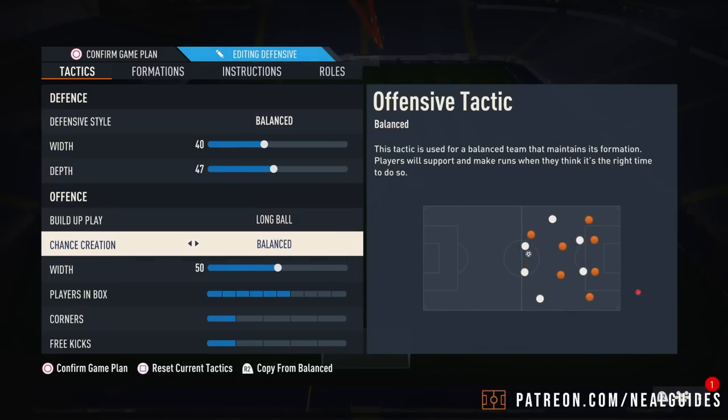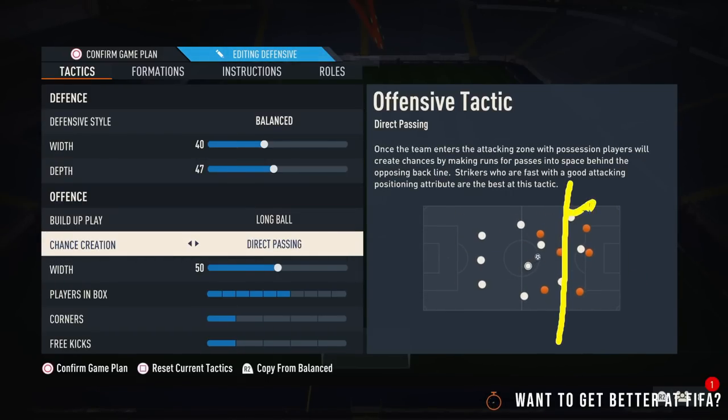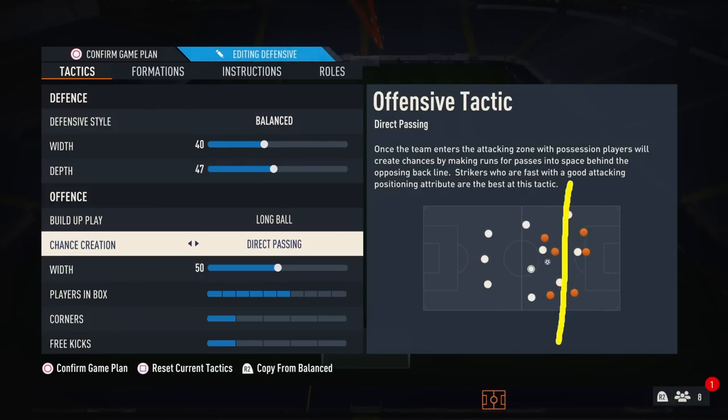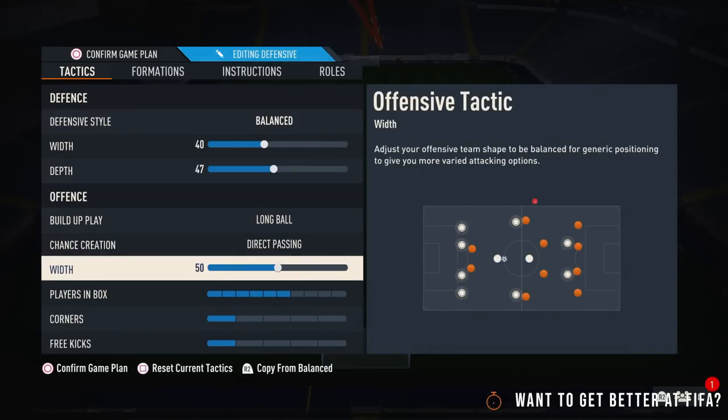Then chance creation. I would say direct passing is really the way to go in the final third. Some of you on old gen may prefer forward runs — I always did prefer forward runs — but on new gen definitely direct passing is the way to go. Don't forget you actually attack with a five-player attack line — basically these five players and then the CAM just behind. Direct passing works very well with this team and I would highly recommend it.